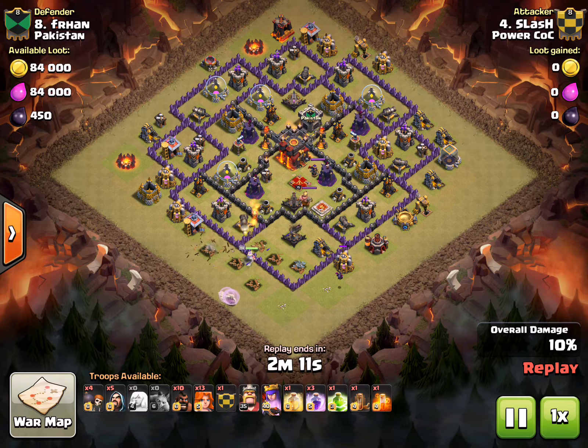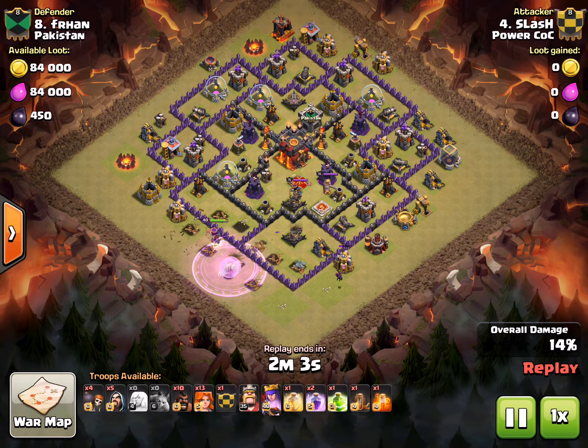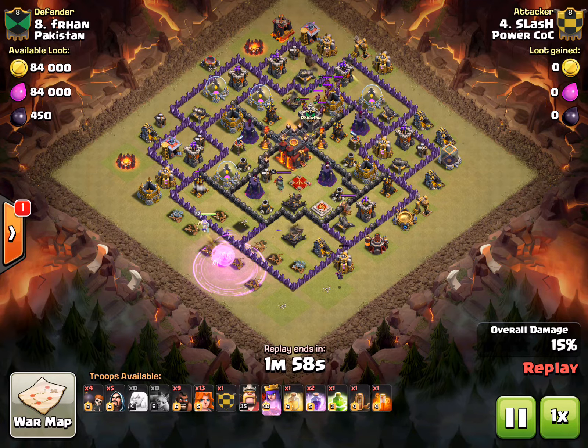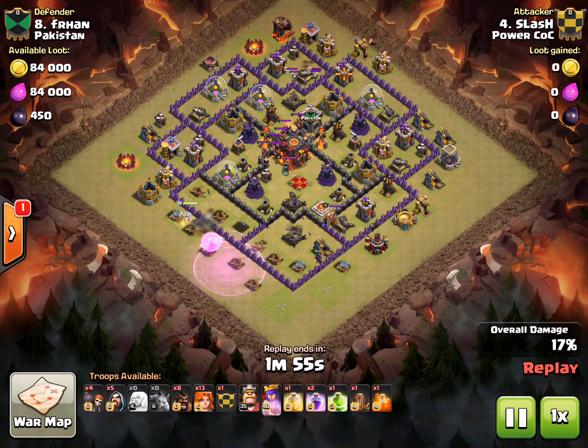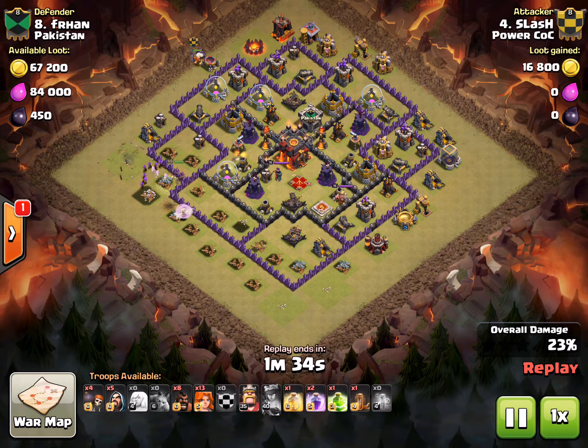That max queen is going to do quite a bit of work on this base, up that left-hand side. He gets a rage down — he's got two X-Bows on him and some point defenses, so the rage needs to go down to keep the queen alive. You can see in the top right corner he sends one hog in to pull the CC, and out comes some minions. A couple of our people had some trouble with minions in the CC this war, and I think that's going to be the thing you're going to see in CCs going forward at least in decent high-level war play.